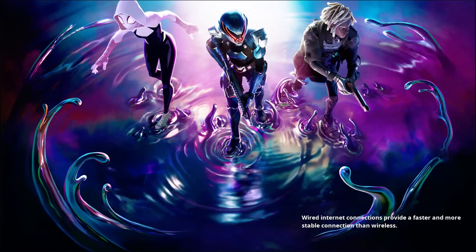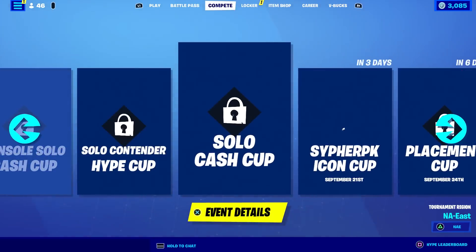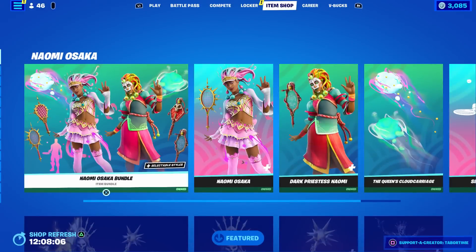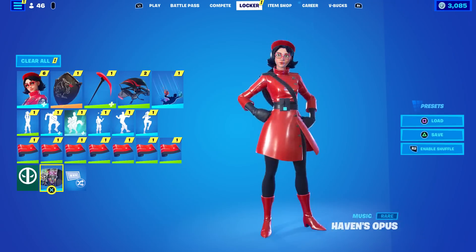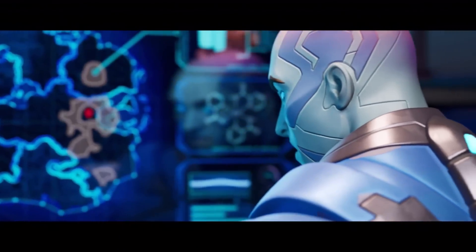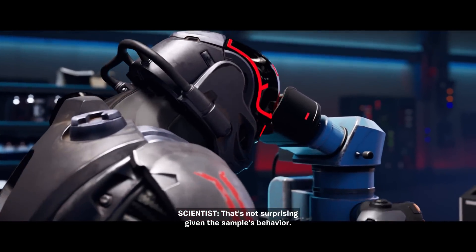Something was redeemed when we logged in — I didn't buy anything though. There's the background: a nice chrome tree chrome effect. The item shop didn't change. We've already lost so much of the island to that chrome, which isn't surprising given the sample's behavior.